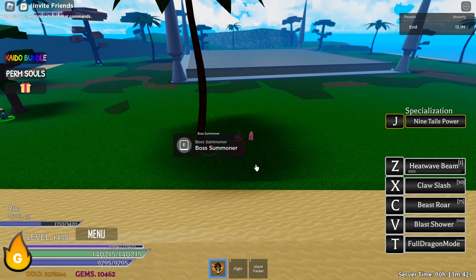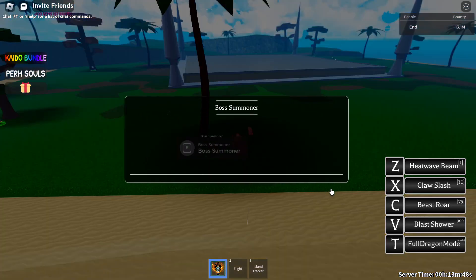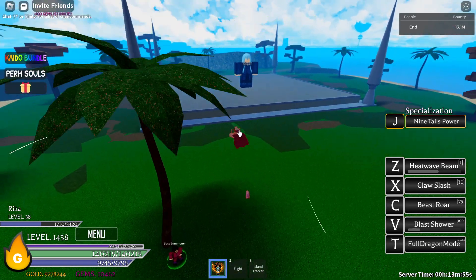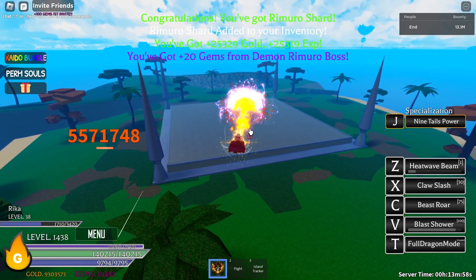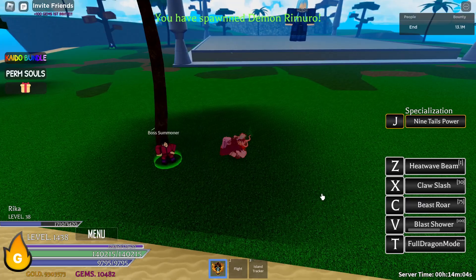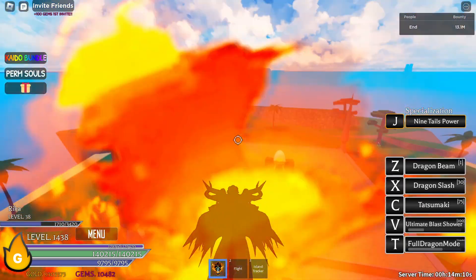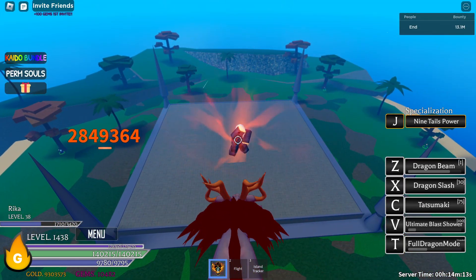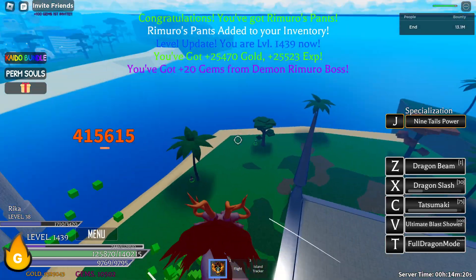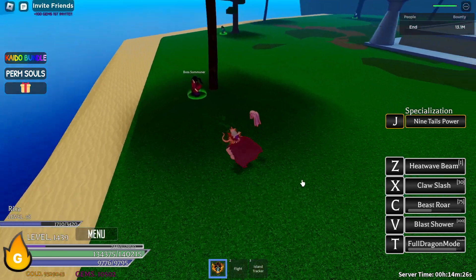Let's summon Demon Remoro and press Z — it doesn't die, so let's try Blast Shower and there we go, we got the Remoro kill. Let's get another one and change to dragon form to see if it can one-shot. It almost did — okay, it did, and I got the drops.